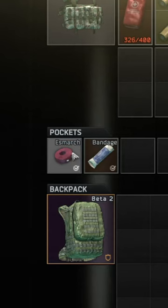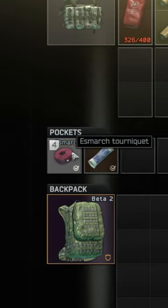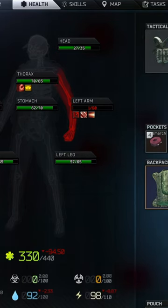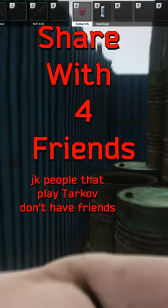When assigning slots to health supplies, press and hold number 4 on your heavy bleed item, move the mouse to your light bleed item, and then release 4. Now, when you have a bleed, pressing 4 will use the most logical method of stoppage.